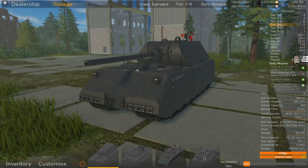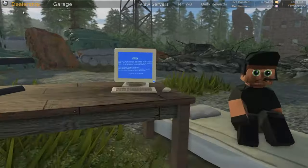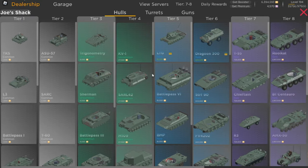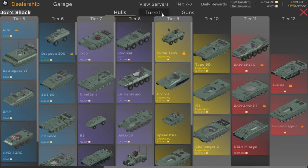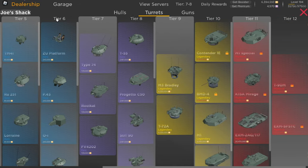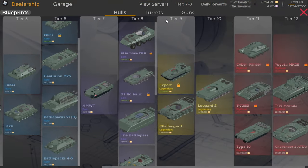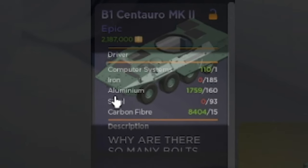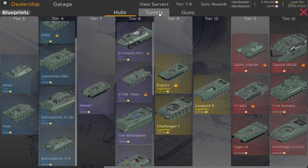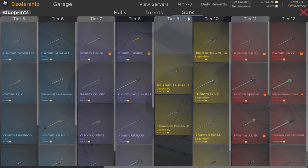Now let's talk about the dealership. In the dealership you can purchase tank parts. Let's first start with the Jost Shack. In the Jost Shack all you need to do is purchase and use the tank part. It's very simple, there's no extra steps. You can access a lot of variations of hulls, turrets and cannons here. On the blueprints however there's one extra step which is the crafting. You need to purchase a blueprint and then craft with your materials that you win on the crates. The blueprint section is very special because a lot of different tanks are in here. They play different, they look different, they are nice, and most overpowered stuff are in here too.